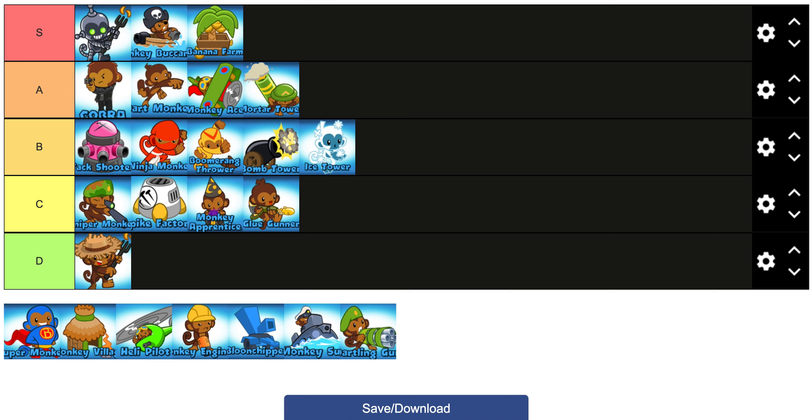Banana Farm is 100% S tier — I don't think I need to explain this at all. Banana Farm is used in like 90% of games, so it's just really good right now. I'm not complaining because eco strats are kind of annoying to play against anyway.